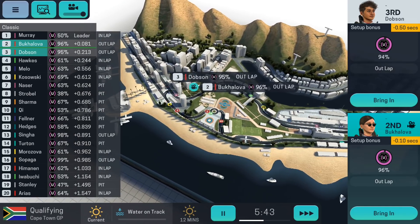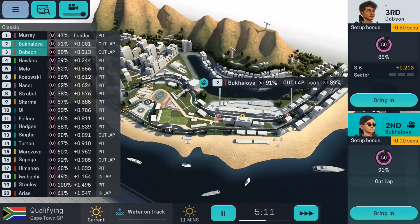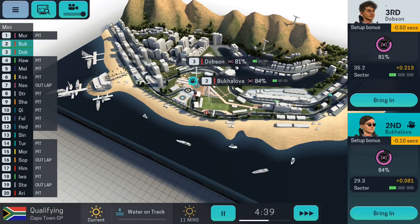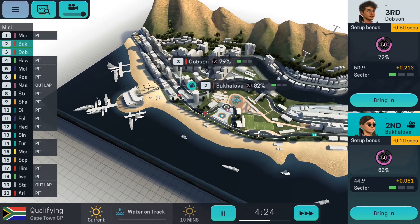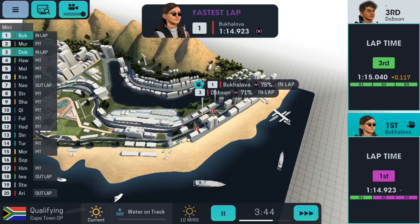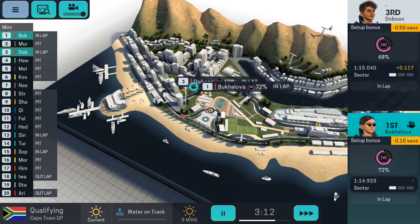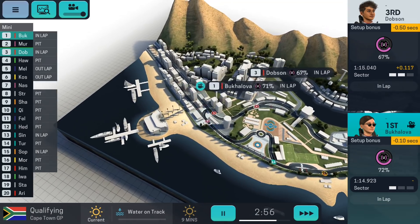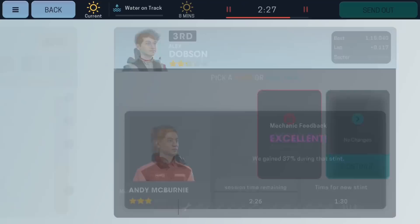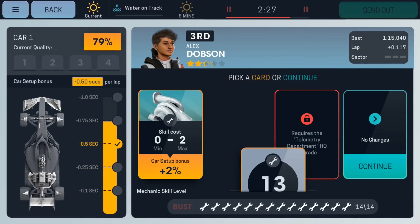We're not even on pole position right now — Murray is on pole by about a tenth of a second. We need to up our game in this next run. Out on track once again. Nobody's going purple as of yet — then both went purple in the middle sector. And Baklova went onto pole position with a 1:49. Fantastic lap time. They're both coming into the pit lane, and we should get one more run in, which means we can max out Dobson's setup.